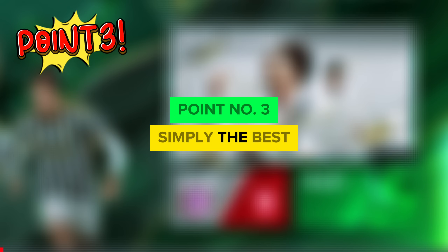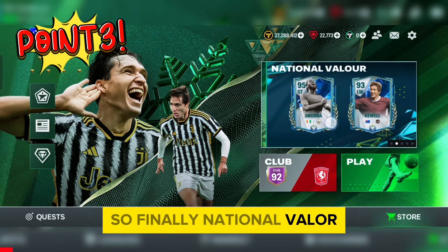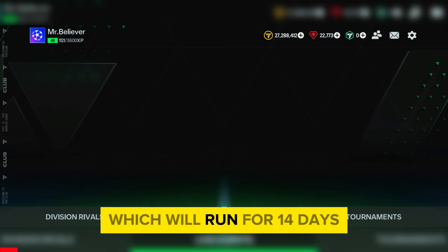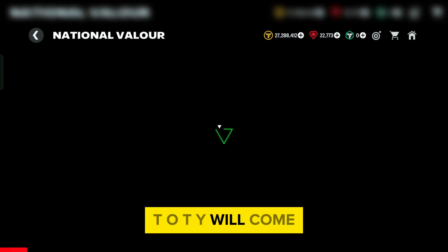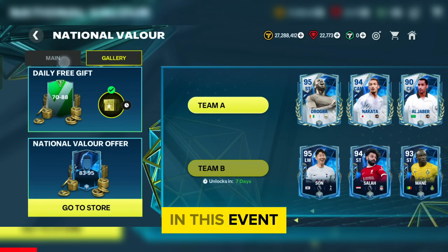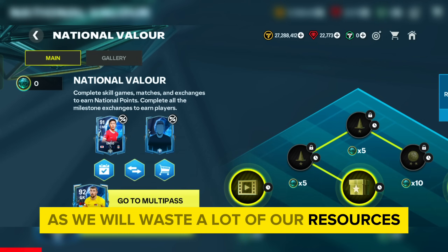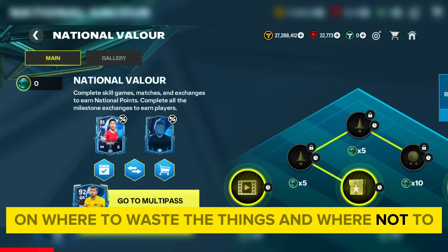Point number 3: the best National Valor event guide. The National Valor event in FC Mobile runs for 14 days, and when this event ends, TOTY will come. Most of us are going to be tricked by EA in this event, as we will waste a lot of resources like gems and coins. Here is the complete guide on where to spend and where not to.